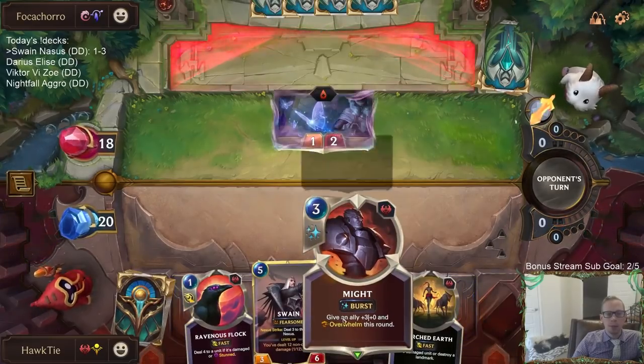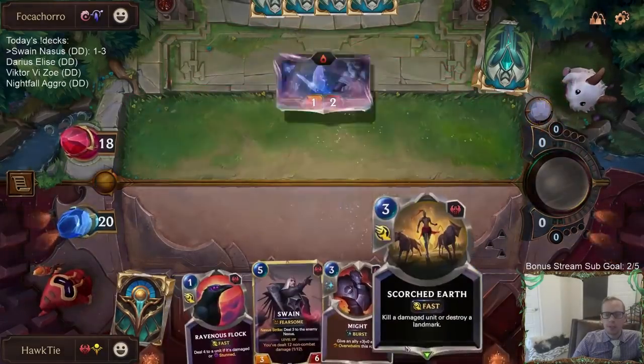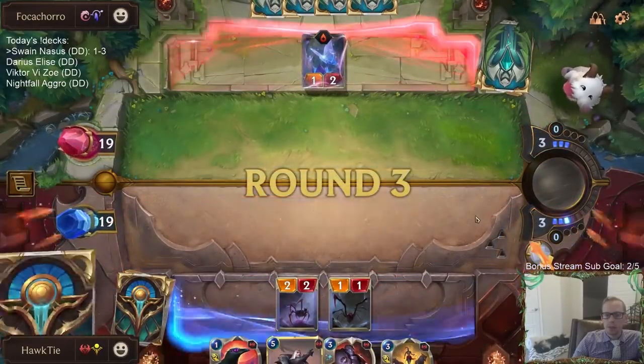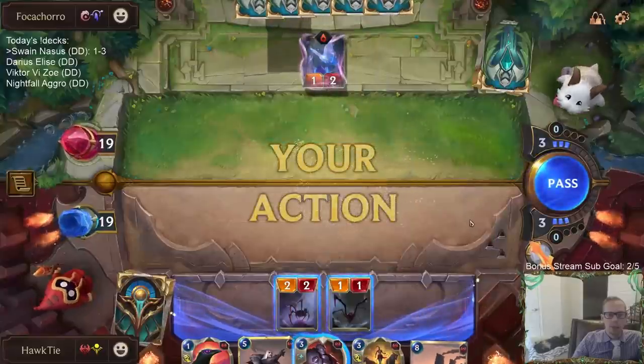I recommend taking out Dune Keeper and Might — those would be the cards to swap for some Preservarium or Whispered Words to get some more card advantage in here.